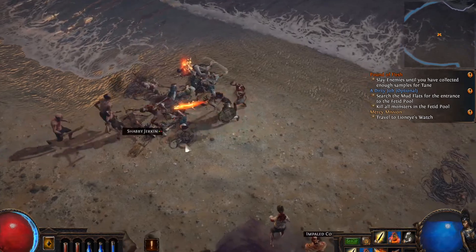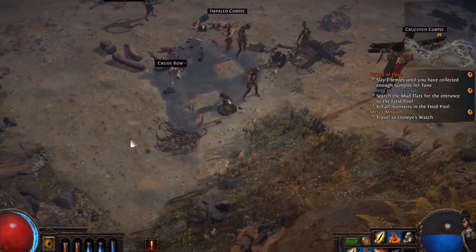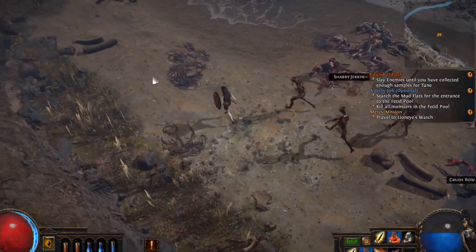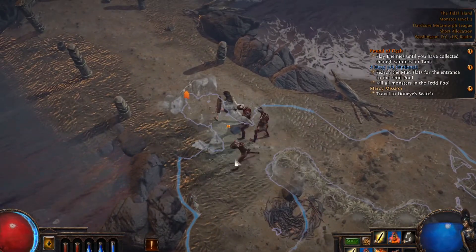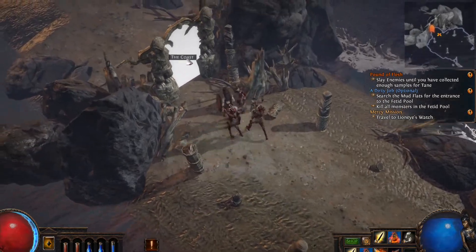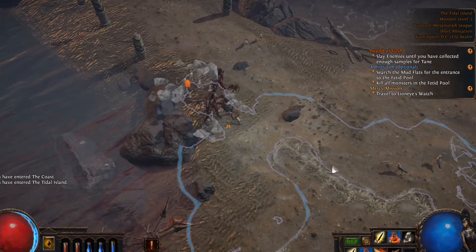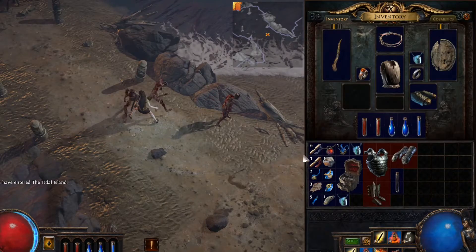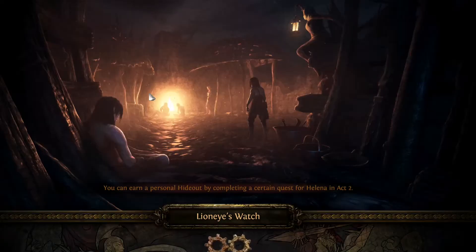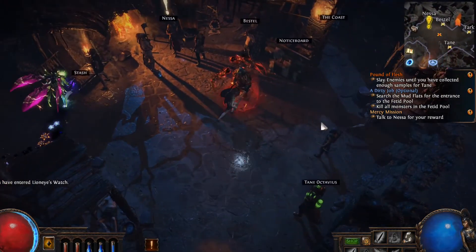This might take us to another zone. The coast — that's where we came from. Let's check in here one more time real quick, make sure we didn't miss anything. Maybe we explored everything — it'd be nice if I could scroll this map. Let's use a portal scroll. I'm not sure if you should be using those like that if they're a rare commodity here — the game's just going to hand me tons of them. Alright, Nessa, we did it.